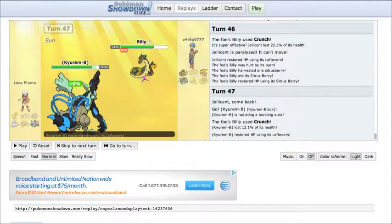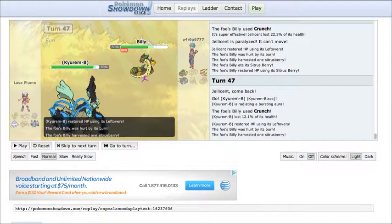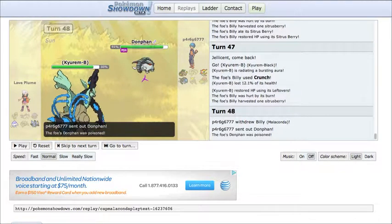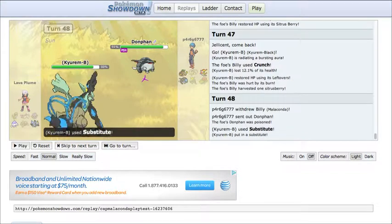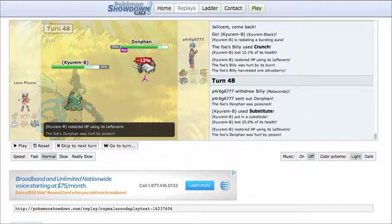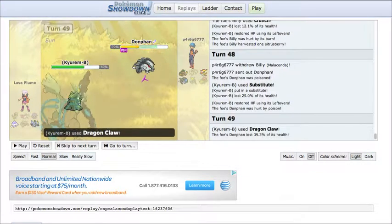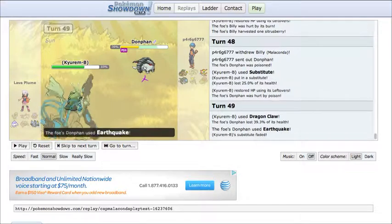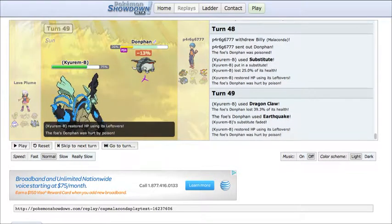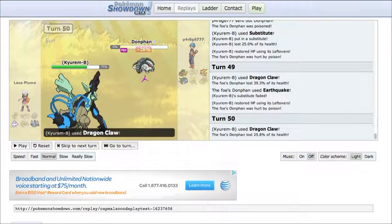I definitely keep going for Crunch. He's going to start setting up subs, so I switch into Donphan like I've been doing the entire battle. I keep going for Earthquakes. He goes for Sub — I'm not even sure this Kyurem-Black has an Ice move, he never really reveals that during the battle. He goes for Dragon Claw, which does quite a bit, but Donphan's bulky so he takes it. Earthquake takes out the Sub. Then he's going to kill my Donphan next turn with another Dragon Claw.